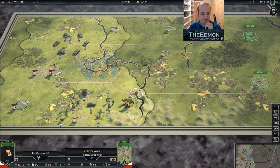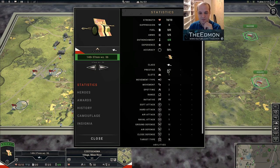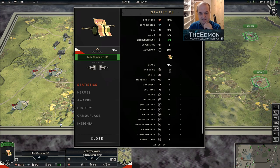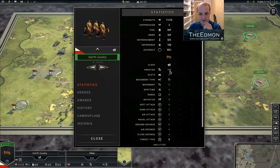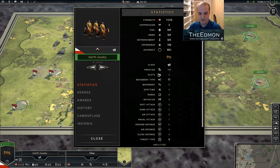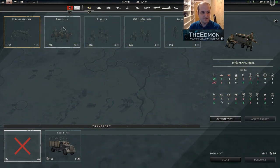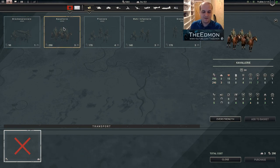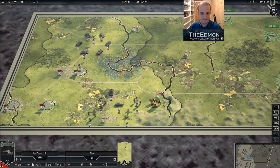You can check a unit's value by opening the information panel to see how much prestige they're worth. Cavalry especially is very juicy — this Polish cavalry is worth 200, but some cavalry out there is worth 300 or 400. The German cavalry here is worth 290. There will be cavalry around with this kind of value that will absolutely be worth capturing.